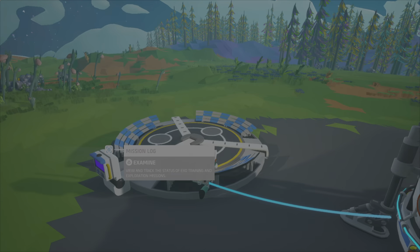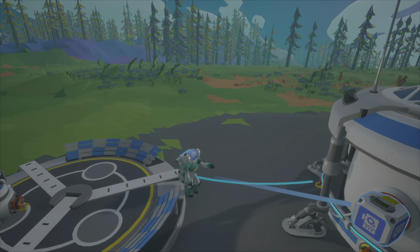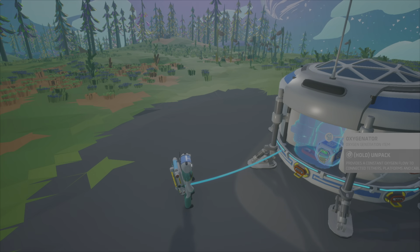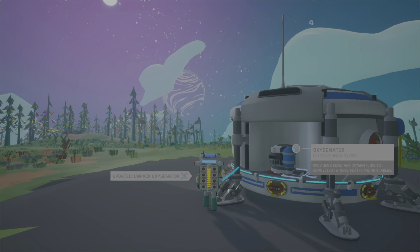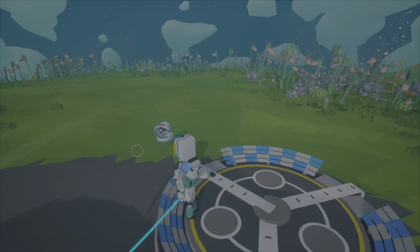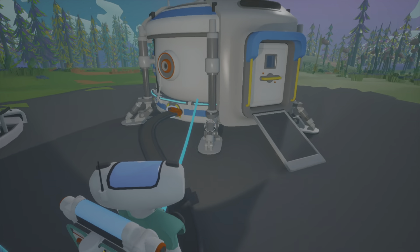Okay, planet fall. Oxygenator — we put that in here, boom. Now we get oxygen. We put tethers down. We're sort of speed running, but not really — we're gonna 100% the game in this save.